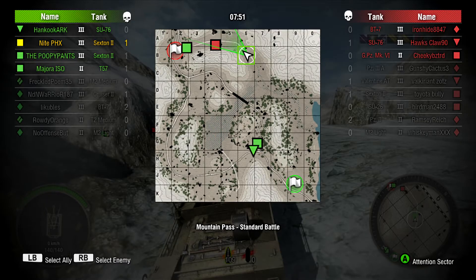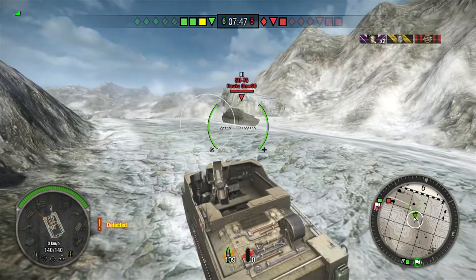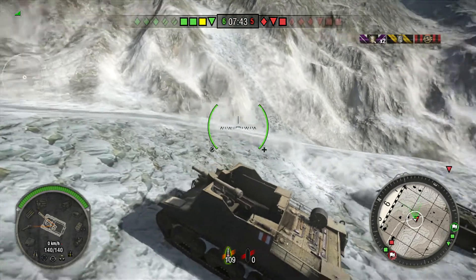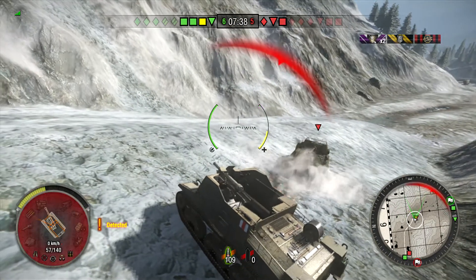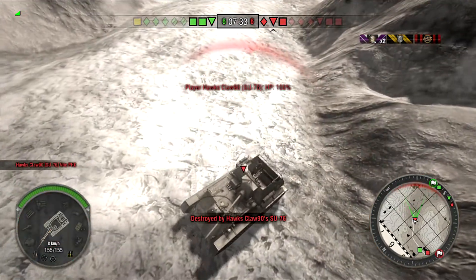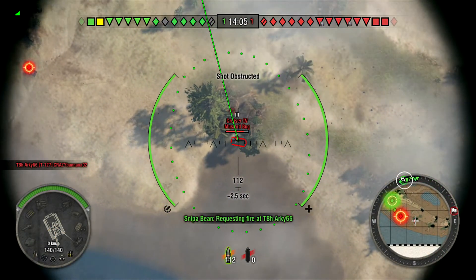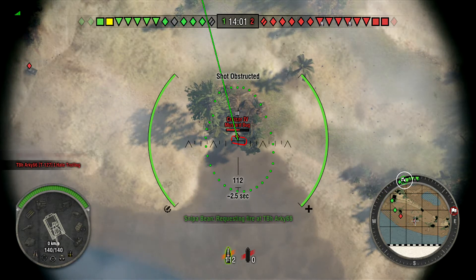Right now we have a standoff. I know where they are, they know where I'm at. Unfortunately, when I was looking at the main map, this SU-76 decided to move up on me and I just don't have the ability to turn fast enough to get my gun. There's really nothing more frustrating to an artillery player when he has to go out and start spotting when there are still non-artillery vehicles in your game.